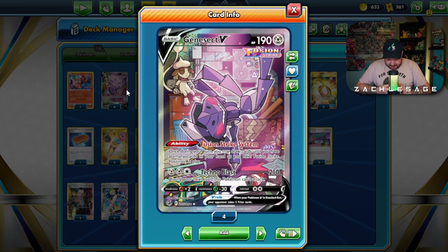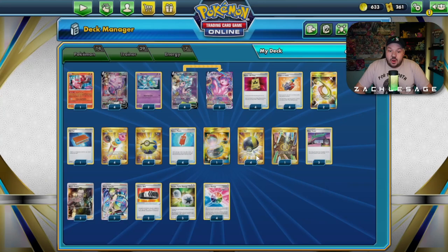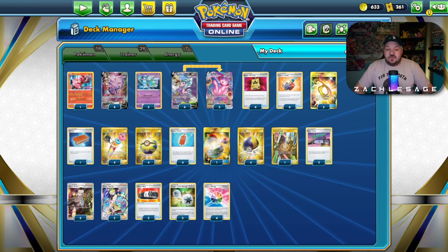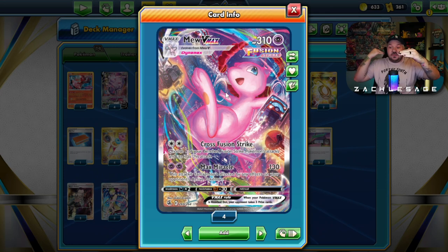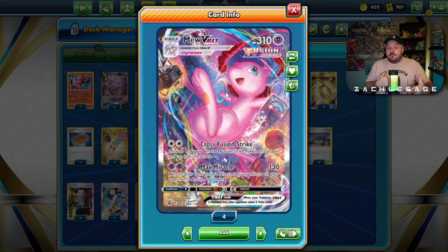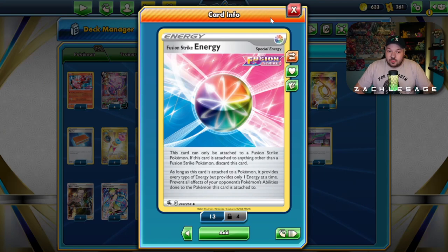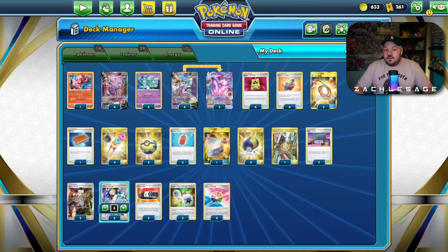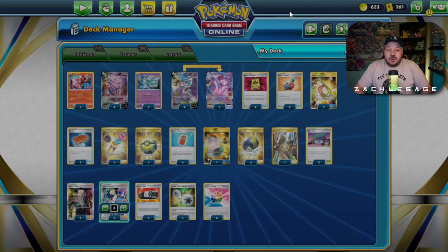A lot of people are wondering if Genesect should be banned out of this deck — that's how powerful it is. Fusion Strike System allows you to draw as many cards as you have Fusion Strike Pokemon in play. It's a great way to run through your deck, and with all these burnable trainer cards like Rotom Phone, Cram-O-Matic, Quick Balls, and Ultra Balls, there's a very real chance you could just pitch your whole hand away. There's also a third single prize card Pokemon in this deck. With Mew VMAX being so popular, you want a single prize card Pokemon in the Active and on the Bench if playing against the Mew VMAX mirror, so they can't go turn one Miladius Echo using Escape Rope or Switch with three Fusion Strike Energies and Elesa's Sparkle.